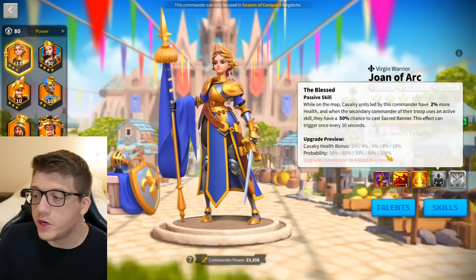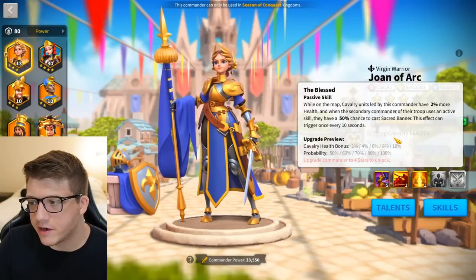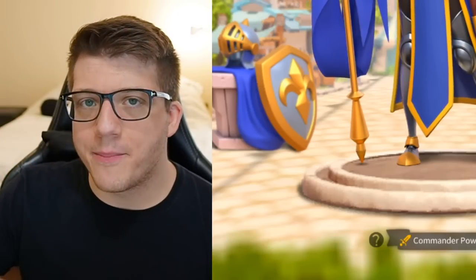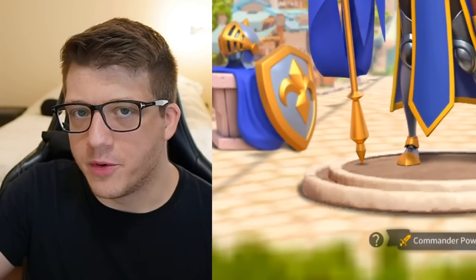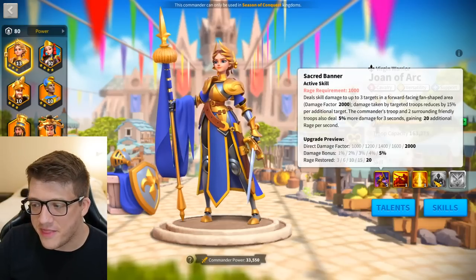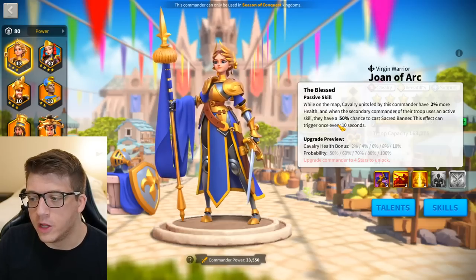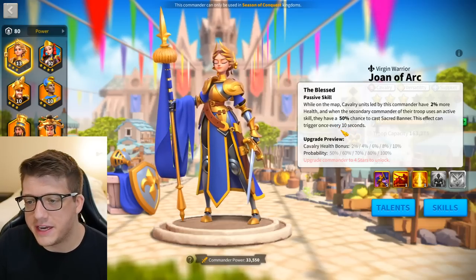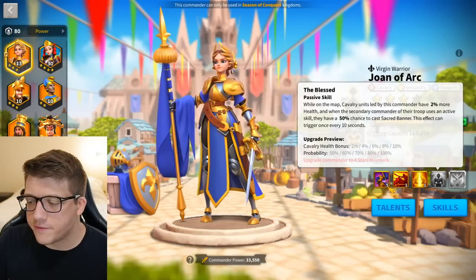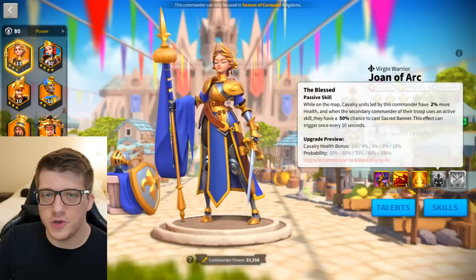Her fourth skill is her bread and butter — when it's at level 5 she has a 100% chance to cast her active skill again. She'll probably be the secondary commander. What happens is Nevsky casts his active skill and debuffs the enemy, then you hit them with Joan's nuke, and then her fourth skill makes her pop that again. There's a 10-second cooldown since it's very powerful, so it probably won't happen on the very next skill cycle, but it will occur again on the one after.